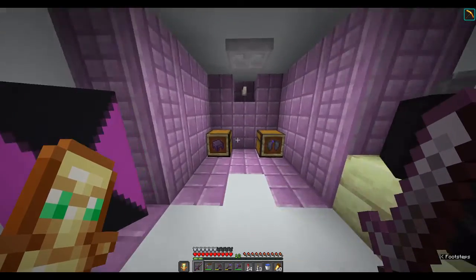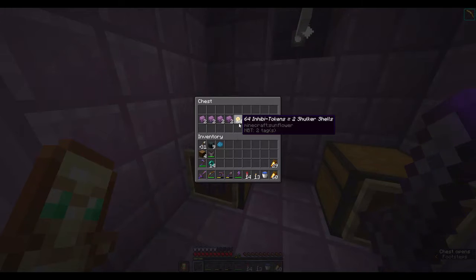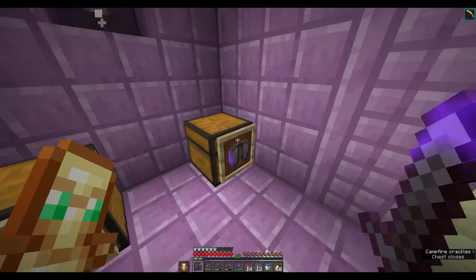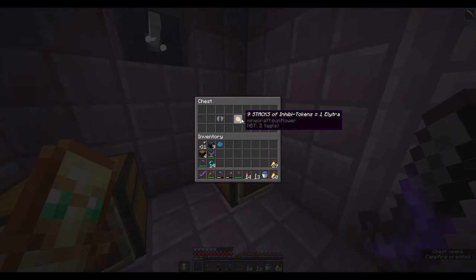Over here, we have the End Stuff room. We are selling some shulker shells — 64 Inhibit Tokens for two shulker shells. That's a pretty good deal because shulker shells are pretty useful, however they are pretty hard to come by since we don't have a shulker farm yet, and those are also pretty complicated to set up. We also have some elytras — it's nine stacks of Inhibit Tokens for one elytra. I don't really expect anyone to buy the elytra, but just in case you lose yours, this is probably the best way to get it.